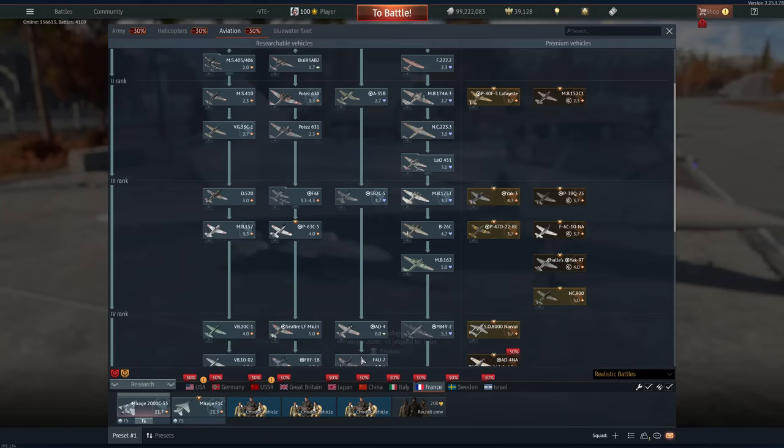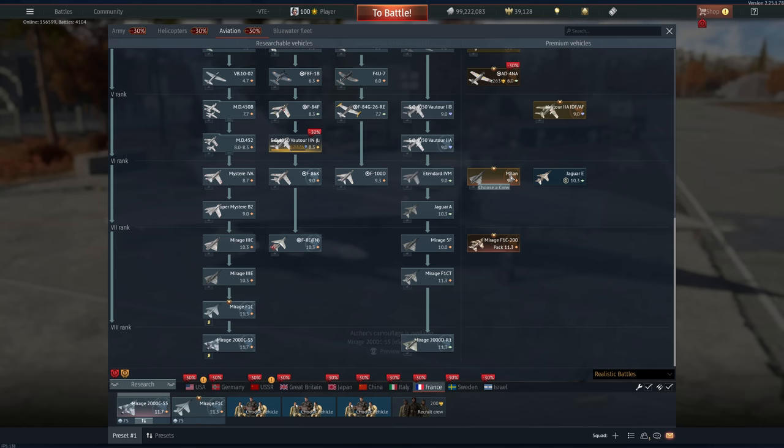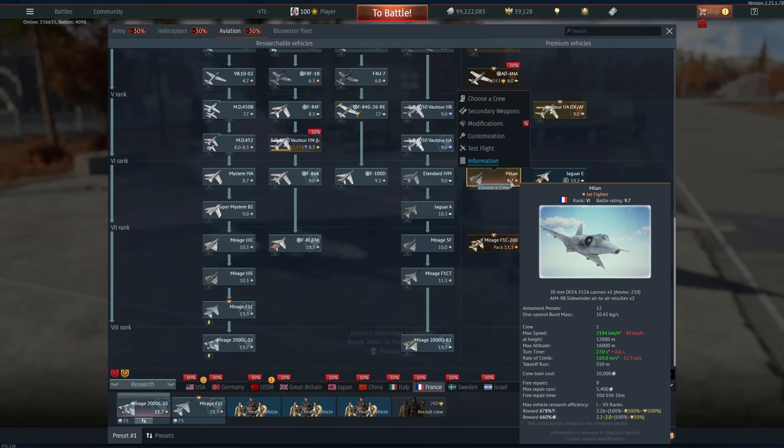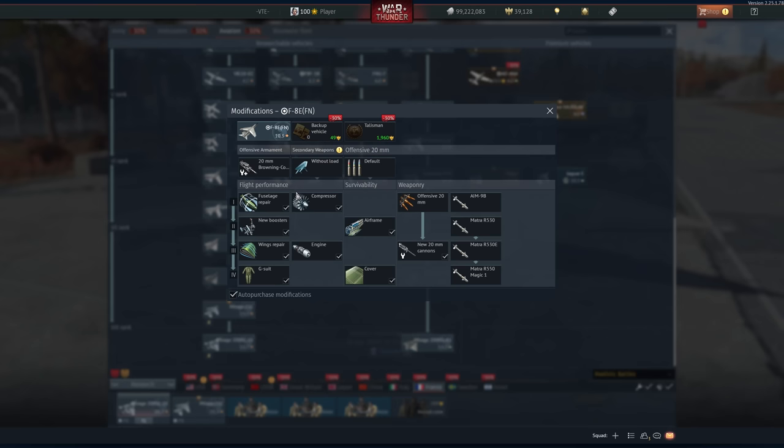We have France, and I hate saying this but it's going to be the Mirage F1C-200. At 9.7 supersonic in a Milan with all-aspect missiles — good luck. You can base bomb with it and it's pretty effective, but you're still gonna have to talisman one of these. Your best bet is gonna be the Mirage 3E for that. Then if you want to take the most grinding-friendly way — if you like bombing: Milan, Mirage 3E, Mirage 2000. If you want to actually fight other people: F1C straight to the Mirage 2000.